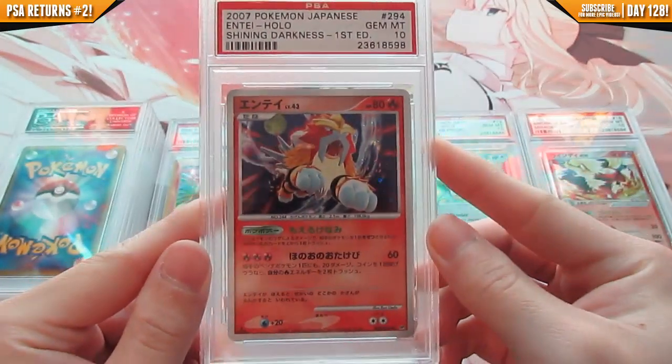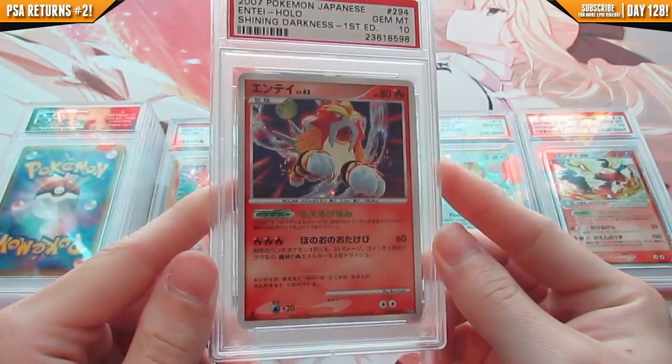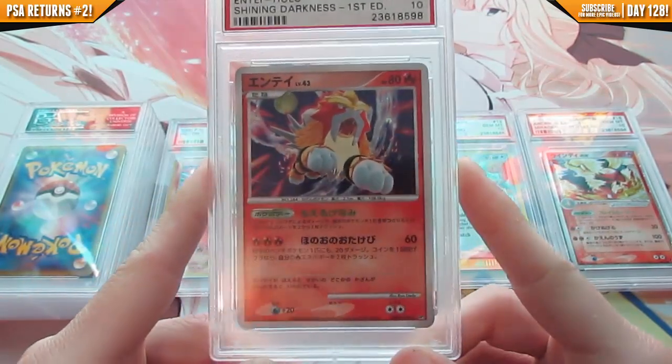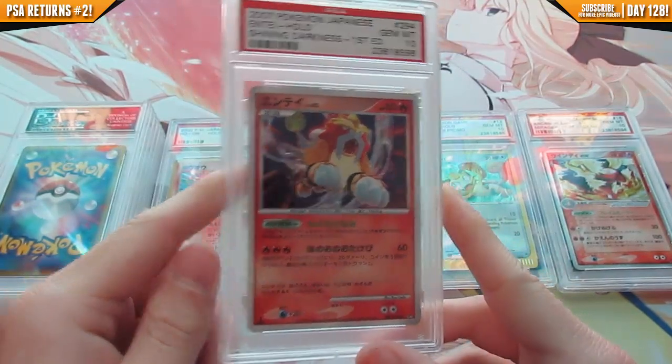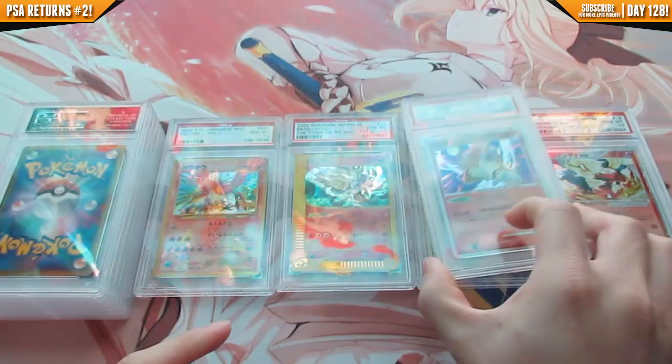We also got Entei from Shining Darkness, first edition, gem mint 10. I just kind of threw this card in because it was super minty. It's Entei, so it's a pretty cool card — equivalent to Secret Wonders.